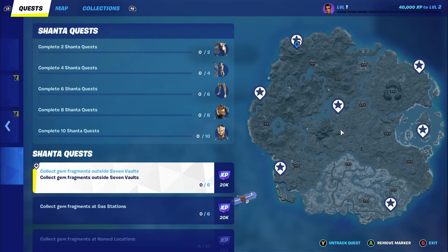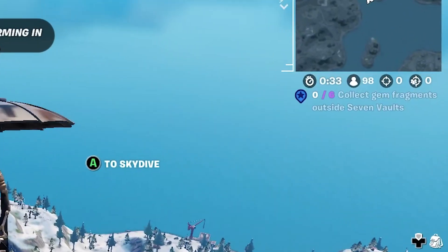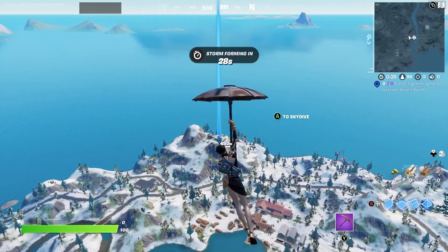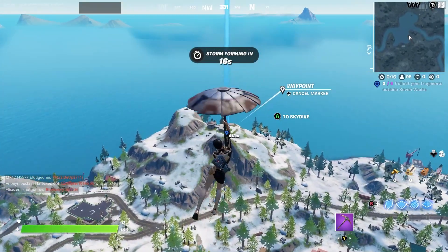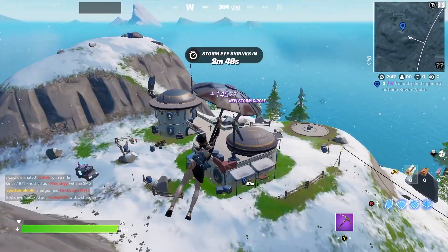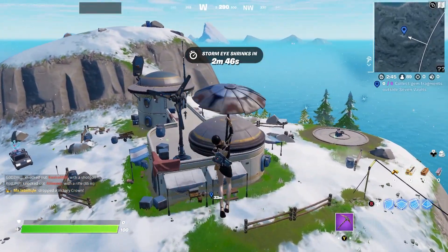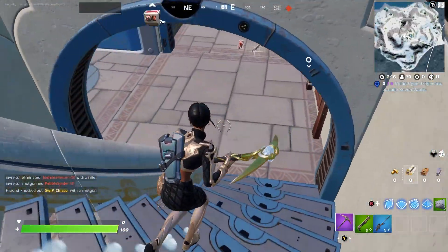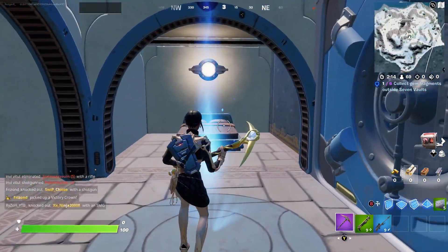I'm heading to the first location in the northwest part of the map. There we should be able to find our first gem fragment. You can see the challenge just below the map on the right side and it will be there until I've completed it. This is actually the first location I'm going to land in this chapter. Now we need to find ourselves the gem. If you're standing in this building and go down the stairs, you can see the first fragment.